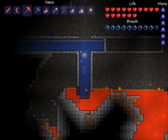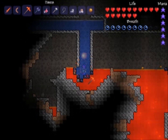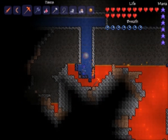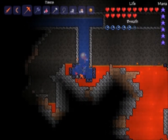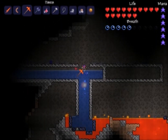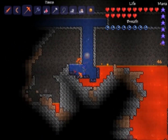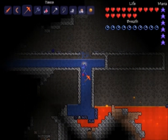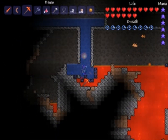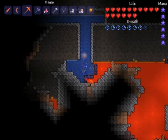The nice thing about these gates is you can continue using them once you've collected your initial pool. All you have to do is keep moving horizontally and looking for pools of lava under you. I find the best approach is to try to meet the lava from the top so I have the water pour straight down on the lava. Just from this video I got about 300 obsidian. You'll need about 20 for an Obsidian Skull and an additional 210 for the Molten Armor.